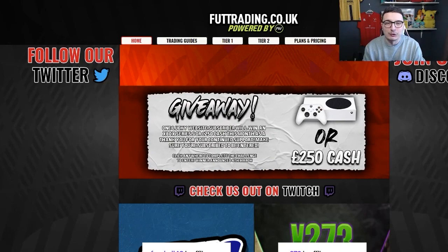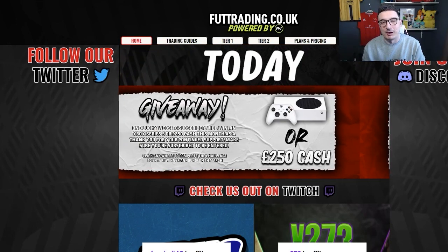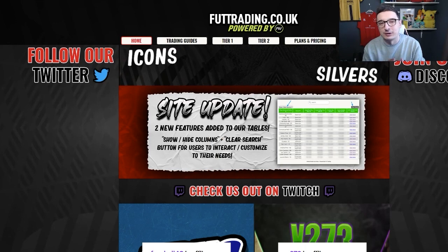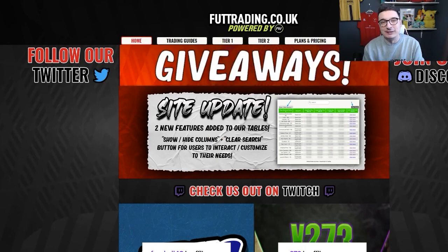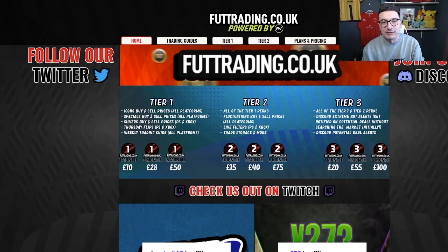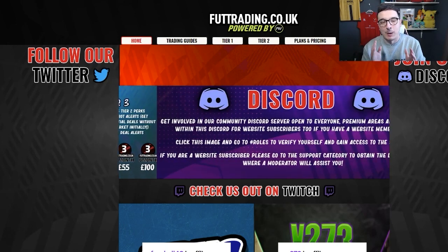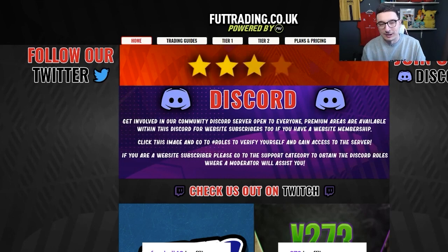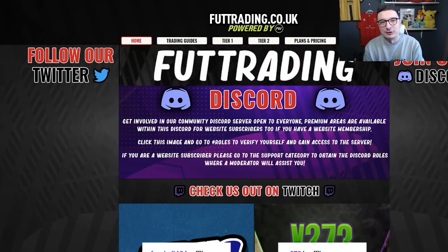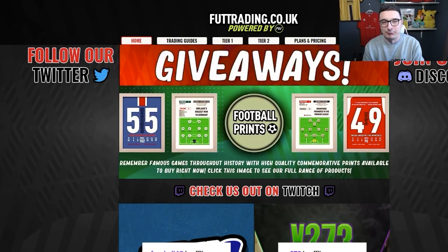Let's talk foottrading.co.uk. You guys ask how you can support my content — that is how you do it. In return for supporting my content, you will get the buying and selling prices for every single card on this game for as low as £10 a month. It's really easy to use, but what we like about the site is we teach you guys how to trade — not just go and buy these cards, we teach you guys why. I even handwrite two guides every single week, giving you guys the ins and outs of trading and why we do what we do and what to look out for. £10 a month for tier 1, £15 for tier 2, £20 for tier 3, and you will never need to spend a single penny on FIFA points ever again.